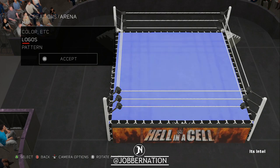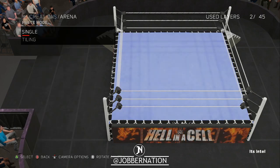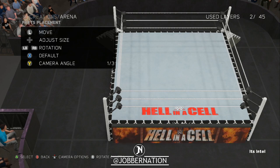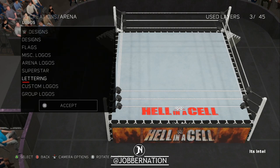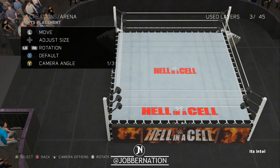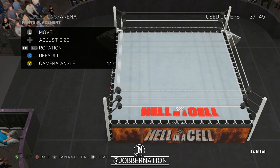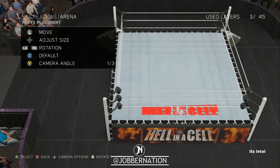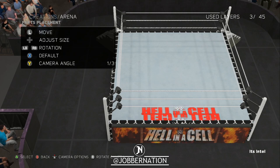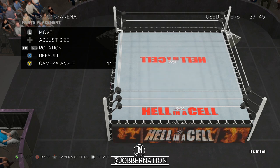LED display matte — we're gonna keep the matte the same but add in the Hell in a Cell logo. Put it right there. Change the opacity a little bit. Make sure it's the same size roughly. Turn it around, make sure it's straight. Move it over — lined up perfectly. We'll do one on each side.